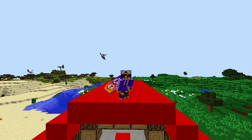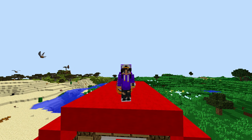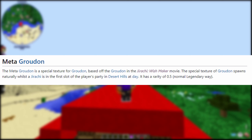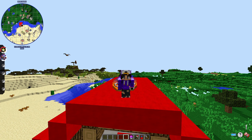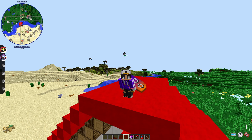I ended up having to spawn it in because it's just that rare. It's called Meta Groudon — it's a special texture for Groudon based off the Groudon in the Jirachi Wishmaker movie, which was actually a pretty good one. The special texture of Groudon spawns naturally whilst a Jirachi is in the first slot of the player's party in Desert Hills during the day. It has a rarity of 0.5 of the normal legendary spawn rate. Groudon itself is already a rare spawn — you're probably going to find a bunch of Hoopas before you find a Groudon.